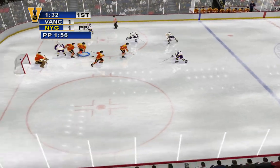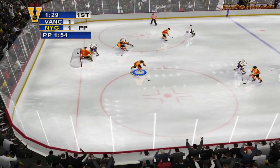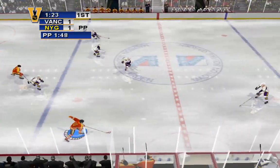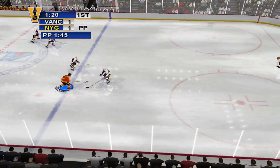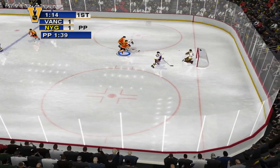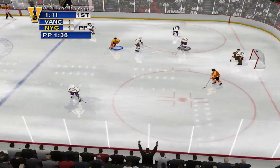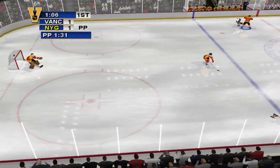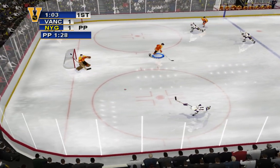The face-off goes to New York. Close the door! Rob with the puck brings it out. Rob shoots the puck! Remember, you can use the hit button to break up a pass — you knock a player off the puck, and another hit for home.